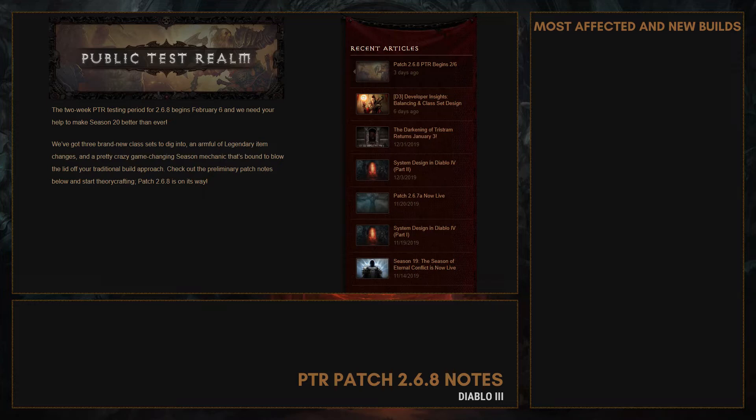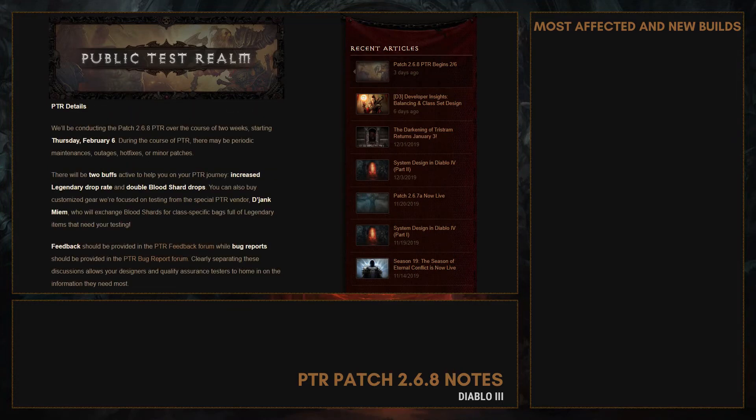It brings 3 new class sets and a new season theme, the Forbidden Archives. Two buffs will be active to help you on your PTR journey: increased legendary drop rate and double blood shard drops.